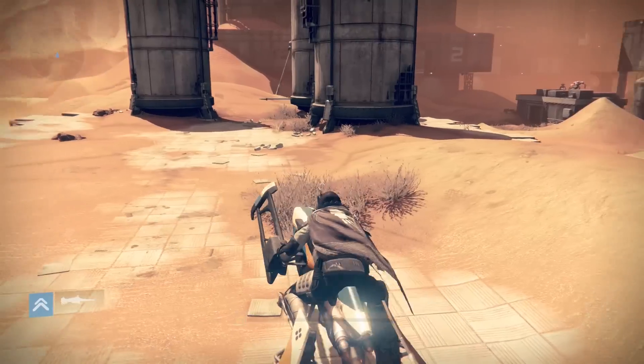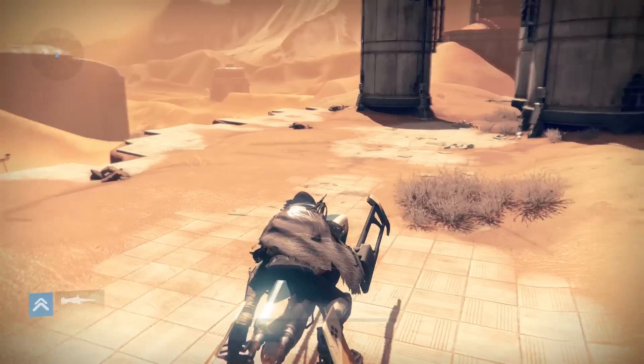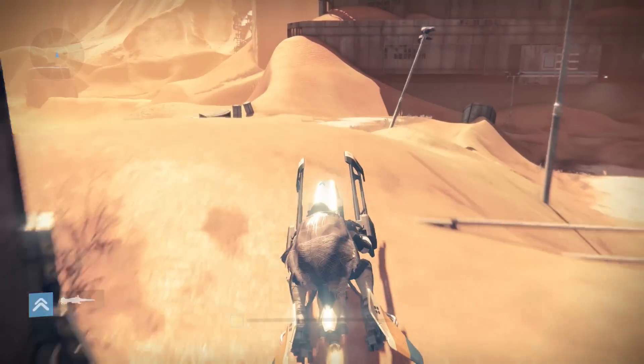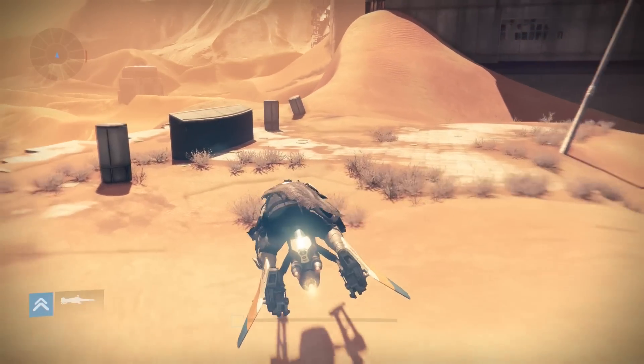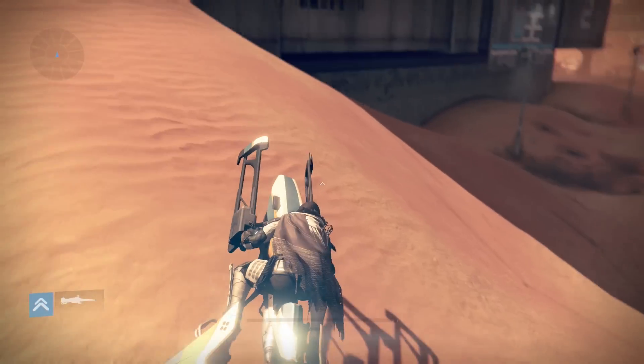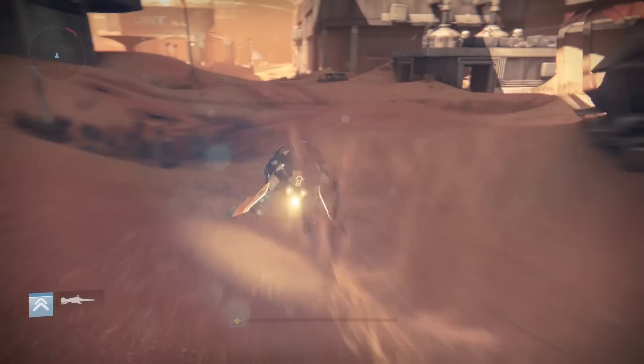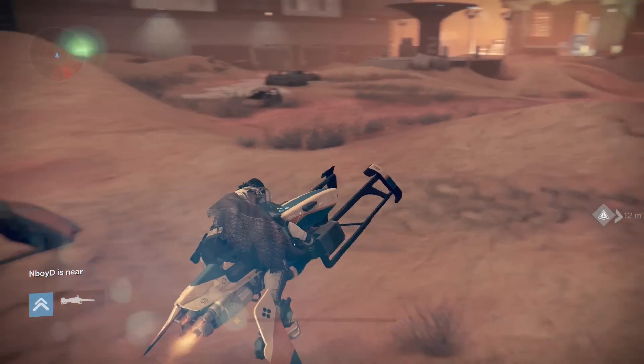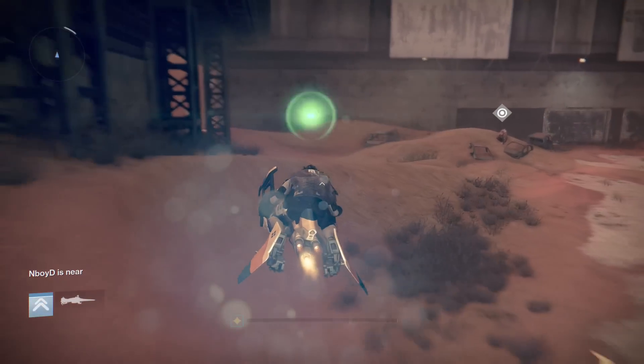Now we're in the second area. What you want to do is hug the left side and go behind through those pillars, then check over here. There's nothing there, so then we go to the left side here — and you can see relic iron again.